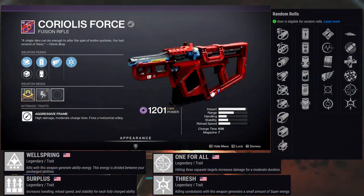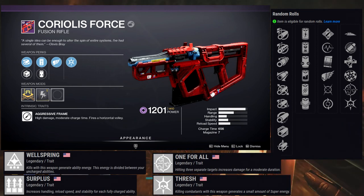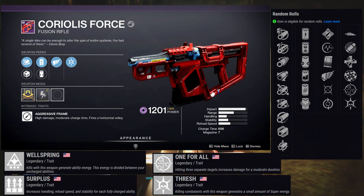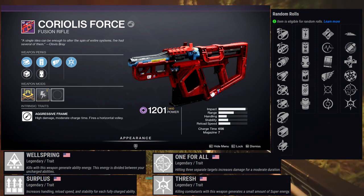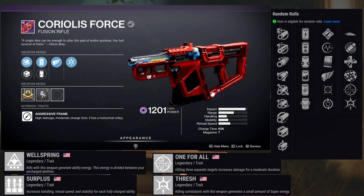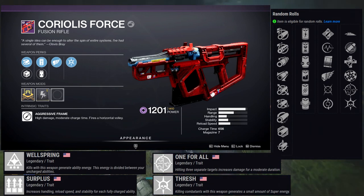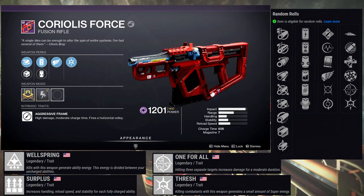Let's look at the perks. For the first row: Ambitious Assassin, Pulse Monitor, Under Pressure, Killing Wind, Moving Target, and Feeding Frenzy. For the second row: Slideways, Eye of the Storm, Unrelenting, Rangefinder, One for All, and Thresh. One for All is a new perk — hitting three separate targets increases damage for a moderate duration. It kind of reminds me of My Hero Academia. It's a weird perk to have on a fusion rifle — I'm not sure exactly how the timing works.